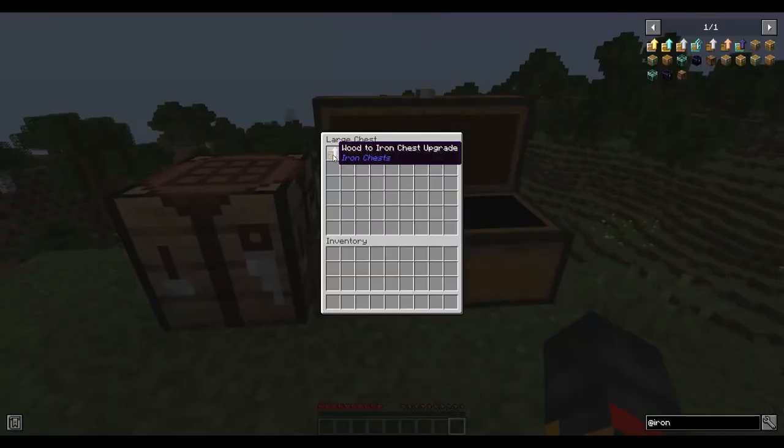Now let's talk about upgrades. These are items you can use to upgrade chests in place. The upgrades available are: wood to iron, wood to copper, copper to iron, iron to gold, gold to diamond, diamond to crystal, and diamond to obsidian.